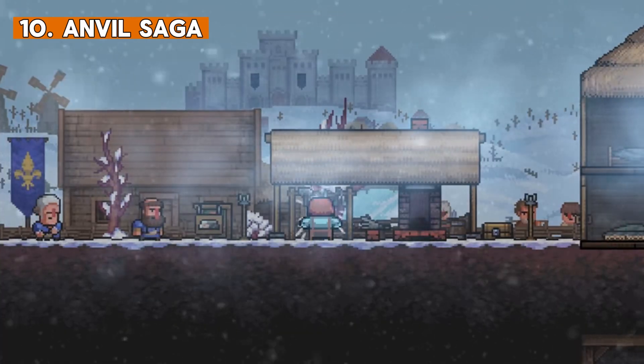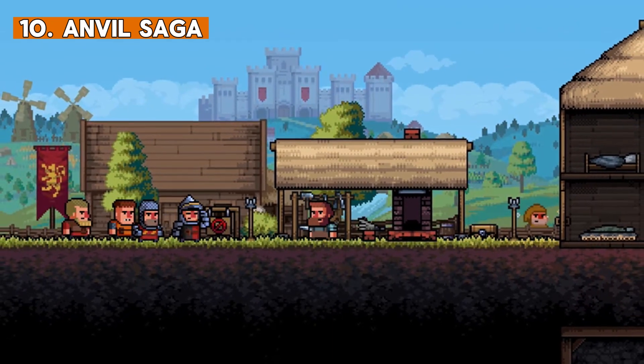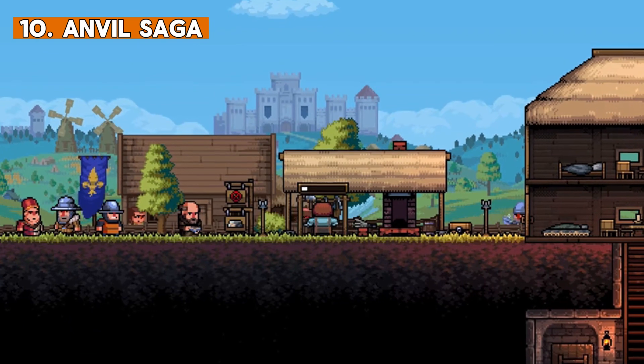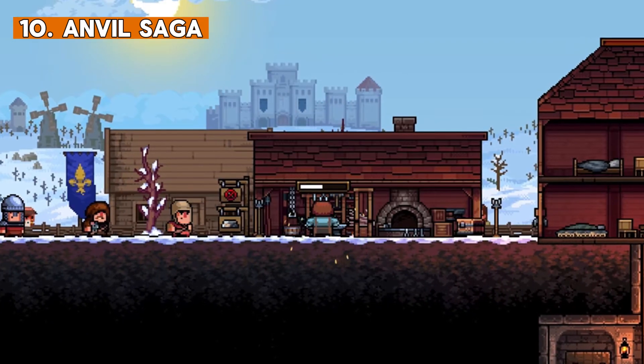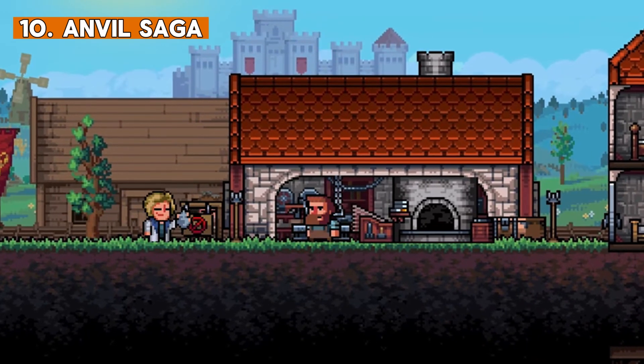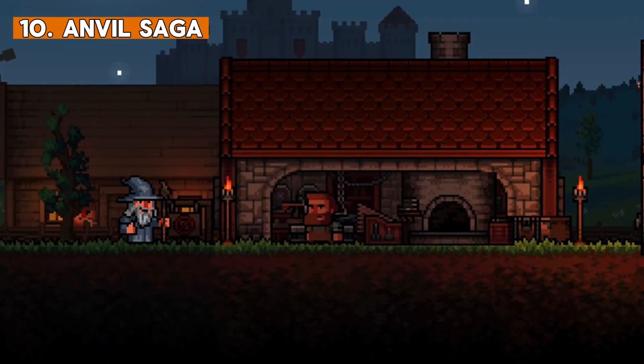Anvil Saga is rather an interesting title. It is a management sim with RPG elements where we take control of a blacksmith shop. We will build the smithy of our dreams — we are able to construct new rooms and underground facilities to expand our business: kitchen, living quarters, logging shops. We can build what we actually need.